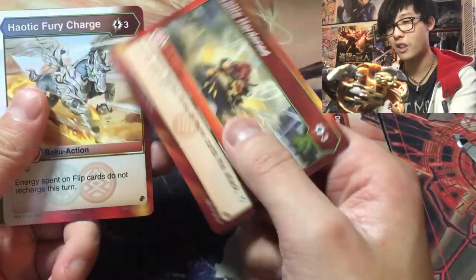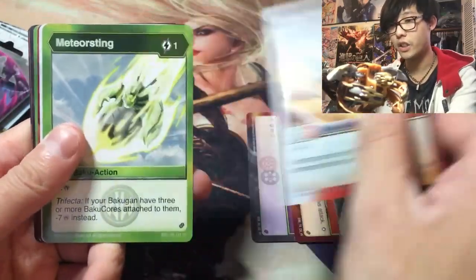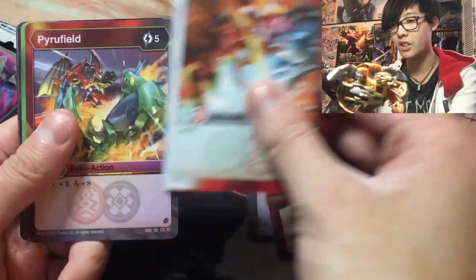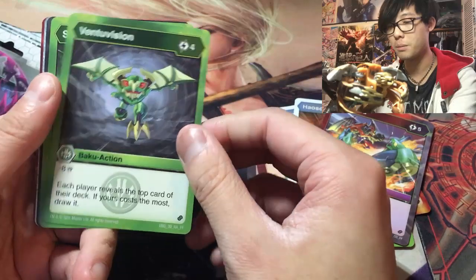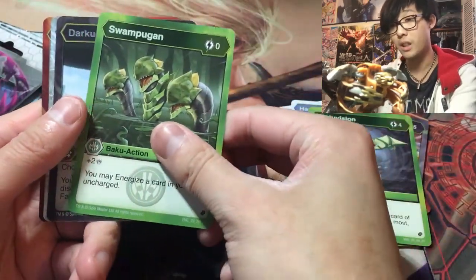Darkest Dodge, Battle Hardened, Haotic Fury Charge, Meteor Sting, Chaos Scorch, Pyra Field, Ventus Vision — each player reveals top card of their deck — Icarus Custom, let's draw it. Oh cool, Swampagon — that's good.